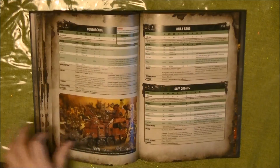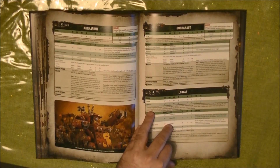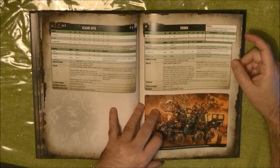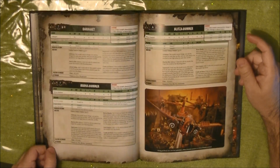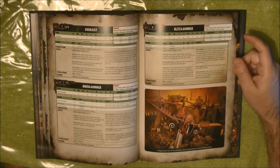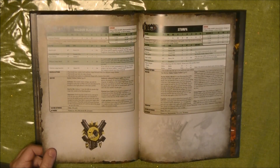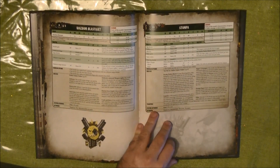We have all the different units: the Killakanz, the Morkanaut, the Gorkanaut, the Lootas - all these are Heavy. The Flash Gitz, the Trukks which are Transport, and then we have the Flyers: the Dakkajet, the Burna Bommer, the Blitza Bommer, the Wazbom Blastajet. And then as Lord of War we have the Stompa.